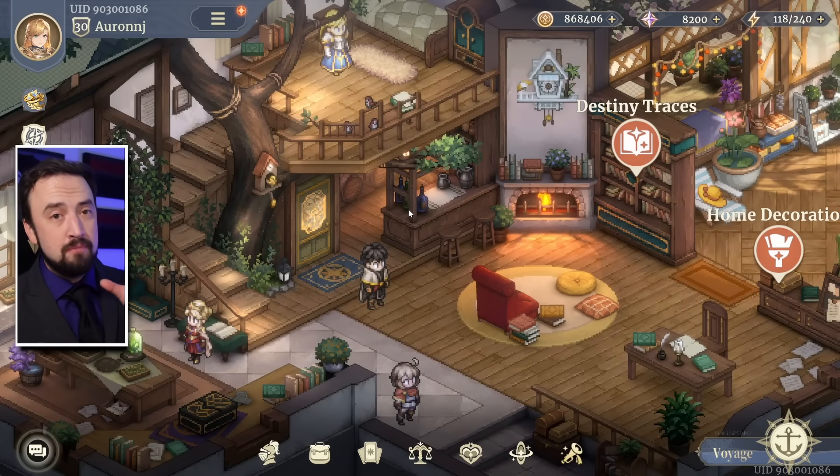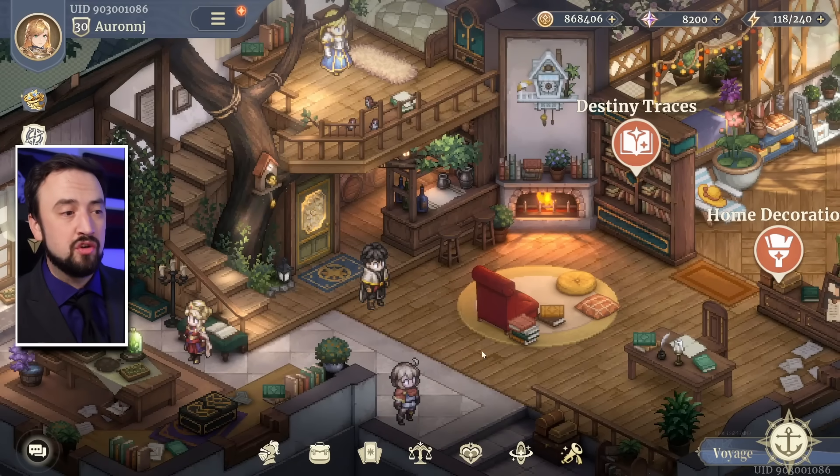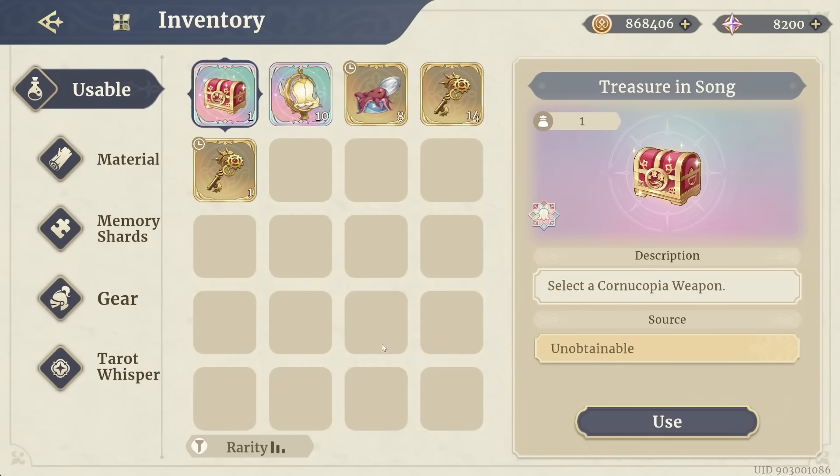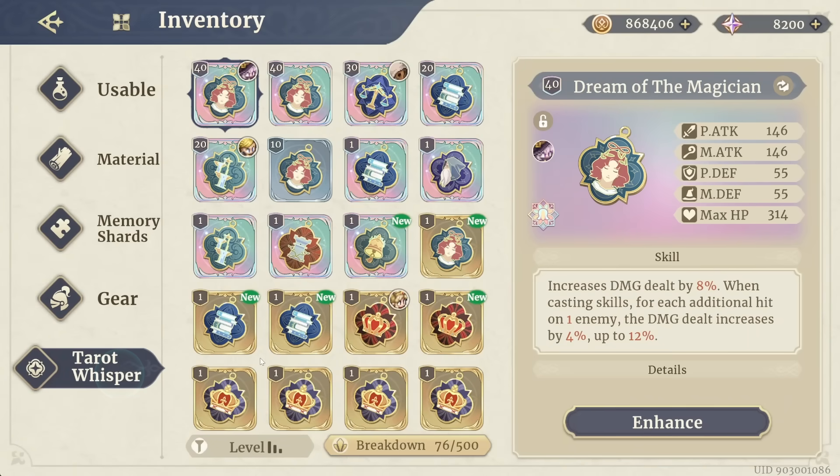They're probably the most important piece of gear that your character wears because they give percent stat increases. Here is the Tarot Whisper that my Barrel is currently wearing. Dream of the Magician increases your damage by 8%, and when casting skills, for each additional hit on one enemy, the damage dealt goes up. Obviously if you play Barrel, you can see why this is a really good Tarot Whisper for her.